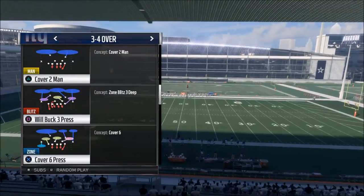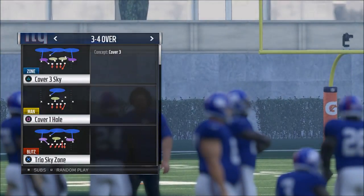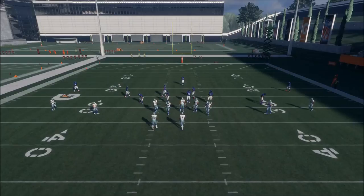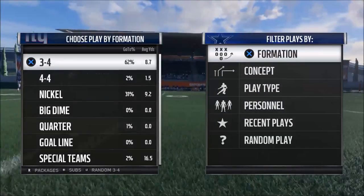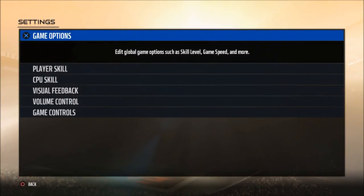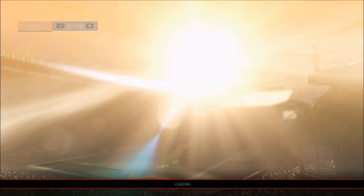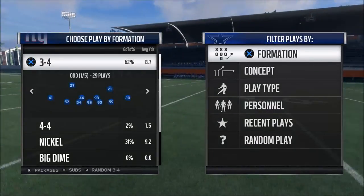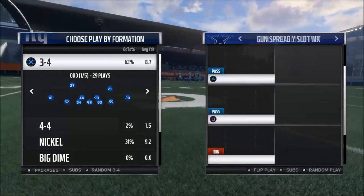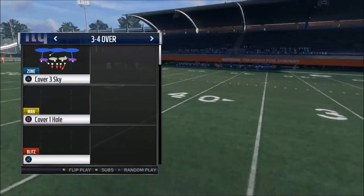The play we're going to look at is Trio Sky Zone. We may also take a look at Weak But Will Block Three Press or Sting Pitch Zone, depending on the success rate of Trio Sky Zone. The first thing you want to do is make sure you don't have auto flip on, because it screws up your defense from a blitzing perspective. It can change things and doesn't keep it consistent — consistency is really important when you're blitzing.